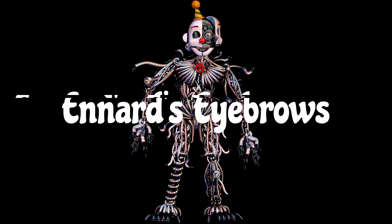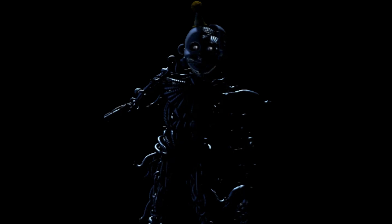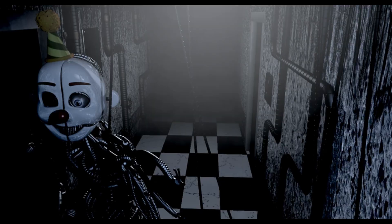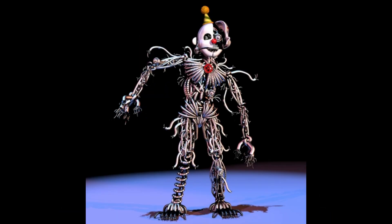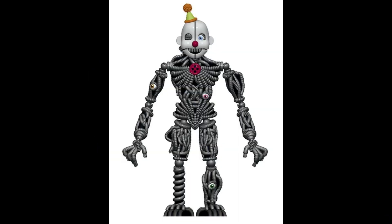Enid's Eyebrows. This refers to the fact that Enid's eyebrows are always inconsistent. The Enid mask in the primary control module has both eyebrows. In the scooping room, Enid's right eyebrow is missing. In the private room, Enid has both eyebrows. When crawling to you in the fake ending, Enid is missing his right eyebrow. Enid in the Extras menu is missing his right eyebrow. Enid's original UCN mugshot had his right eyebrow missing. In FNAF VR 1 and 2, his right eyebrow is missing throughout the whole game. And Enid's Funko action figure is missing both his eyebrows.